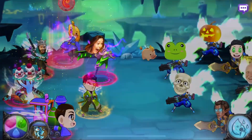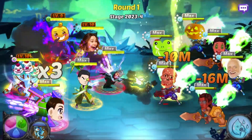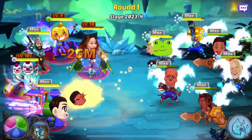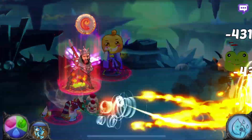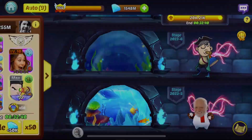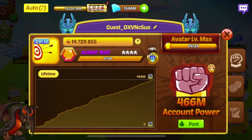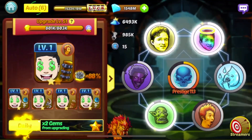If you don't know what the dailies are, currently the campaign one gives you a 300x campaign battle every day. The previous one was the arena one, which gives you extra attacks in arena. Now we're doing the inbox, checking the avatar profile, and a blockchain building upgrade.